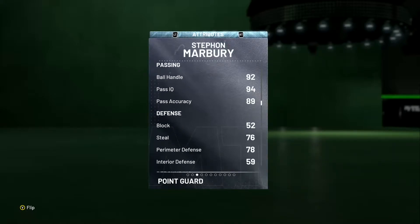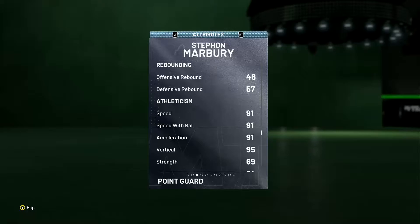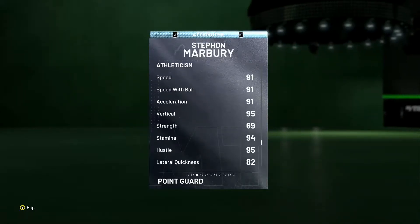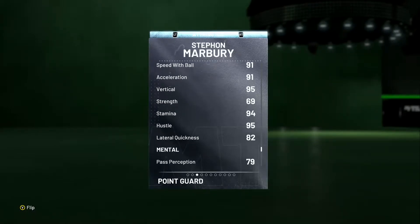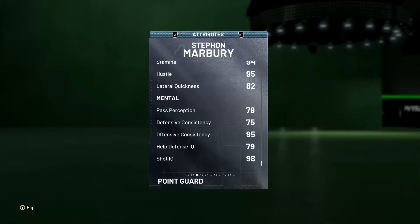His block is bad, steal is decent, perimeter defense is also decent, and rebounding is awful. Athleticism: speed is 91, speed with ball 91, acceleration 91, vertical 95, strength 69, stamina 94, hustle 95, lateral quickness 92. So everything you'd expect to be good or bad on a guard holds true for this card — defense is going to be pretty bad, and strength obviously, but the playmaking, ball handling, and shooting will be decent to good.